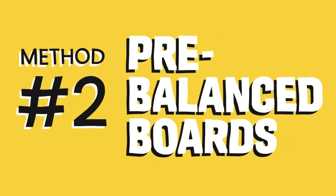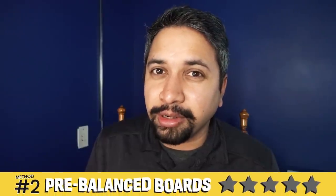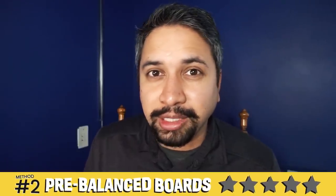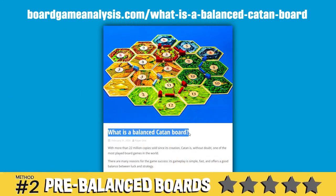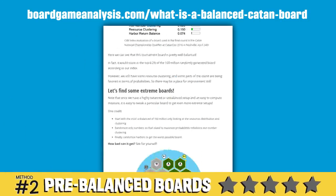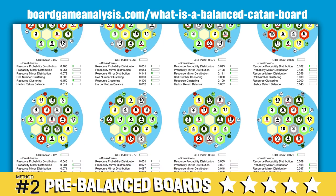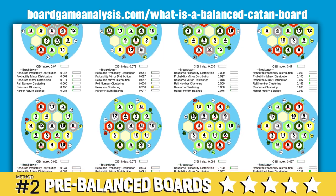Method number 2: Pre-balanced Catan boards. Now we tend to blame the dice for the unfairness of the game, but sometimes it just comes down to the board state. Some boards are kingmakers and others are fair-ish. That's just what this website provides — a nicely laid out collection of starting boards for Catan, showing you the layout of the hexes and where to place the numbers. It's super easy to set up and will bring balance to your world of Catan. Link below.